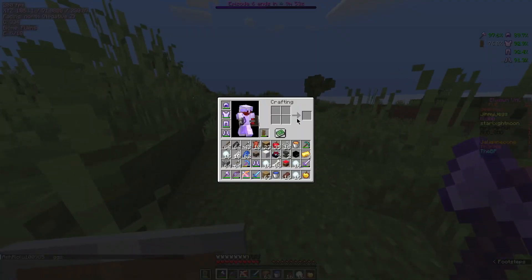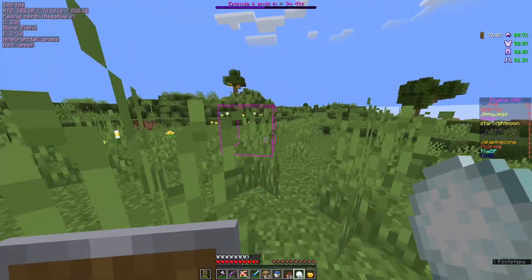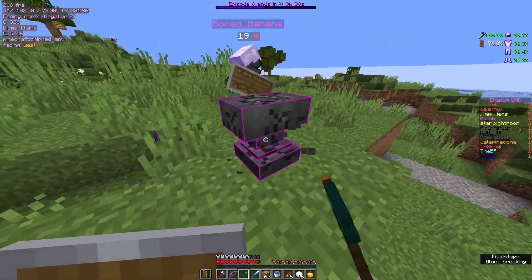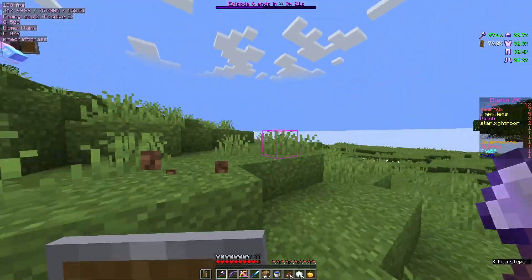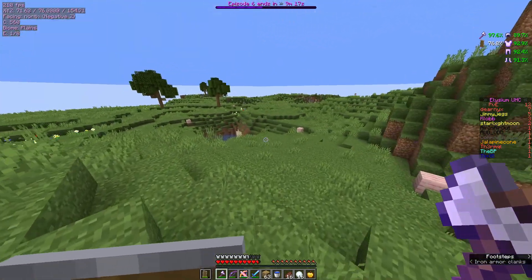Hold on — can you drop an anvil? I want to see how much it costs to get this Protection 3 chestplate. Seven. I'm nowhere near that — guessing you don't have that either. No, I'm almost at four. I have a weight on my hotbar — why? Put your chestplate back on, you clown! Oh shit. God.